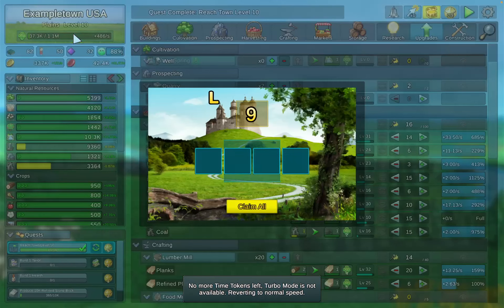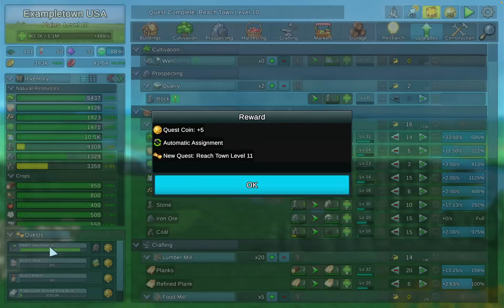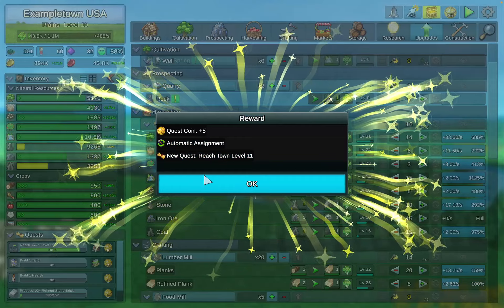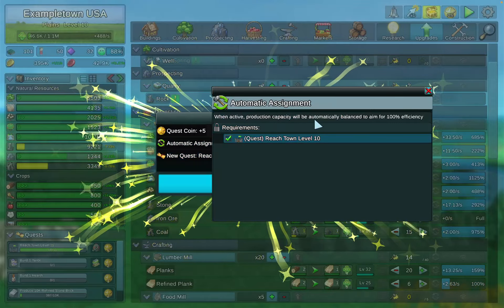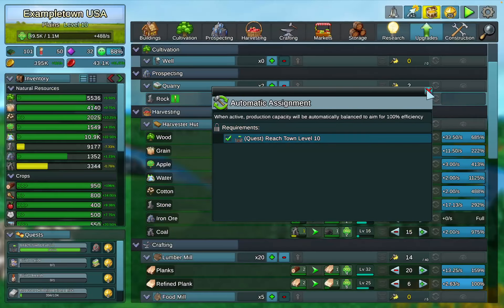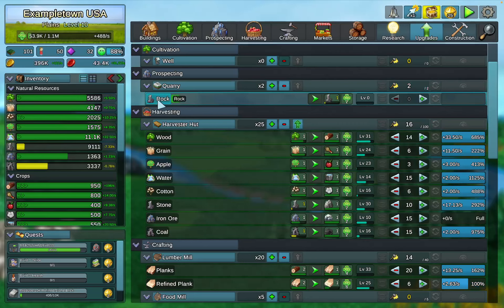So once you get up to level 10 and you level up, and you get all your bonuses and turn in your quest, it shows you that you have Automatic Assignment. On the right side of your screen, it says: when active, production capacity will automatically be balanced to aim for 100% efficiency. And all of a sudden you have this set of icons that wasn't there before.